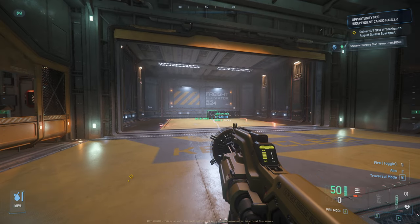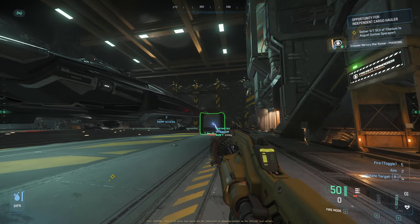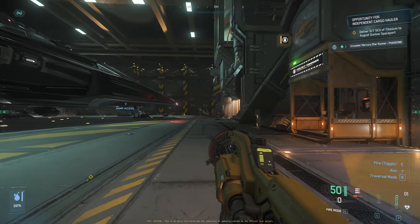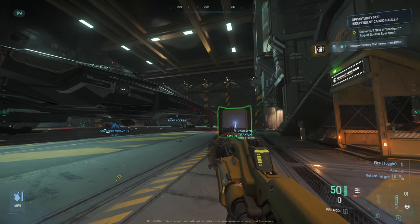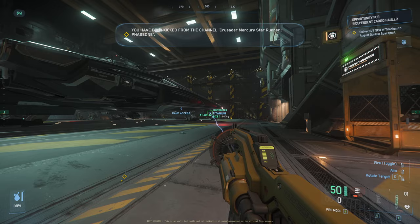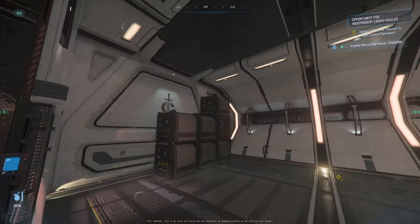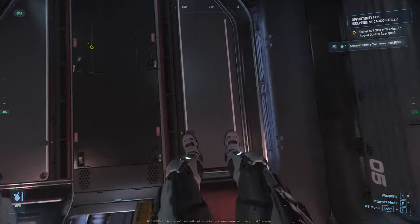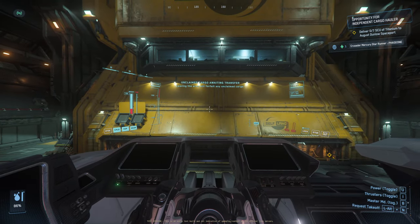If the scenario ever arises where your vehicle's ramp is on the opposite side, this is a good tactic to use. A great vehicle for these kinds of missions will be the Hull series — the Hull A for beginners. With the Hull C, you're going to need docking collars for the bigger hauls. I'll see you once I arrive at Orison.